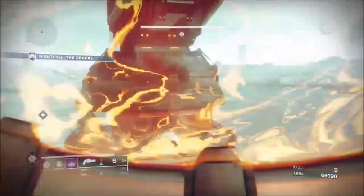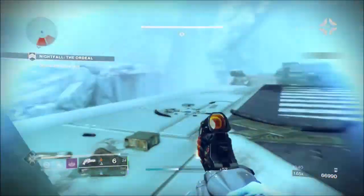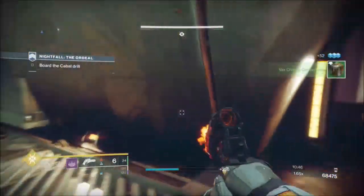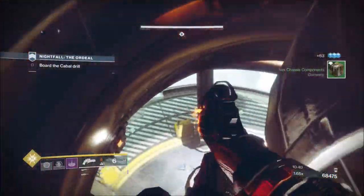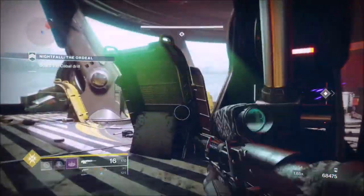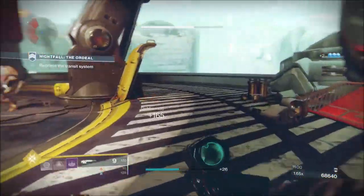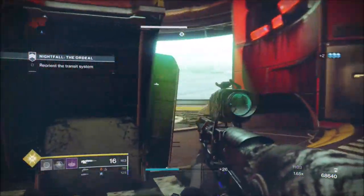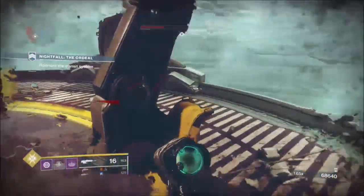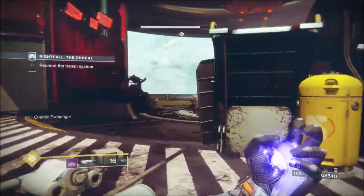Going over this teleporter, once you get over here you're going to have a heap of enemies. Below we're going to get an overload champion. We don't have a grenade, so I'm going to go down here and boost to the back so I can get a view on what's happening and where all the enemies are. You can see the champion to the left. Keep moving about until you get the grenade - don't stand and trade with him, his shots do too much damage.